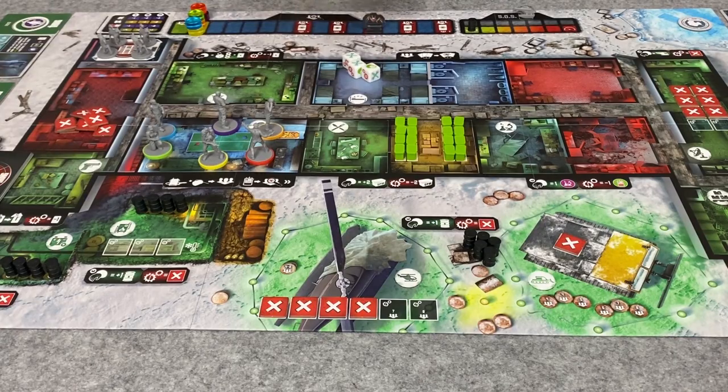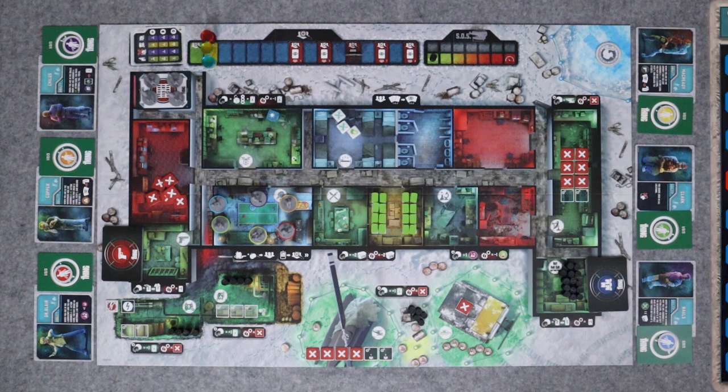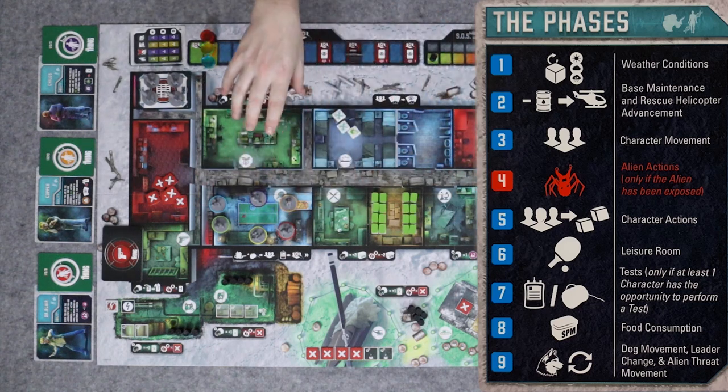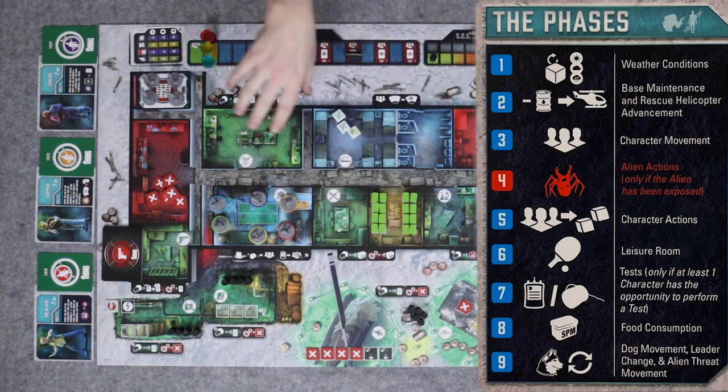The character cards say 'when assigned a use action card,' but in the 1-3 player game we have dice instead of cards. Let me take you through the phases. First is weather conditions — rolling the weather die. Next is base maintenance, using the weather table to maintain the base and move the rescue helicopter. Then character movement, placing characters into rooms to take actions. After that, alien actions — but only if we have an exposed alien. Then character actions, where each character takes the actions their room allows.